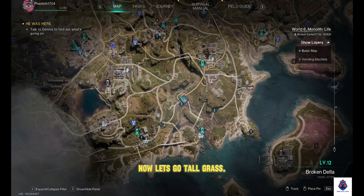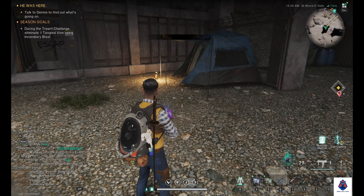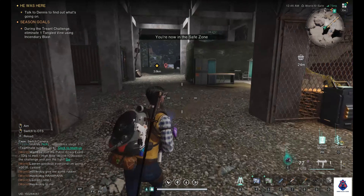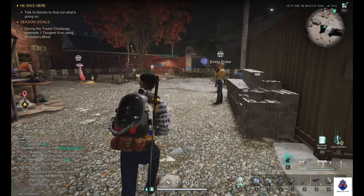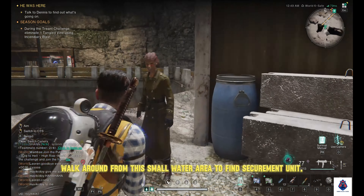Now let's go to Tallgrass. Walk around from this small water area to find the Securement Unit.